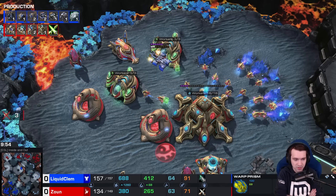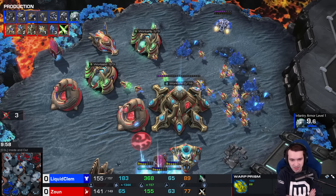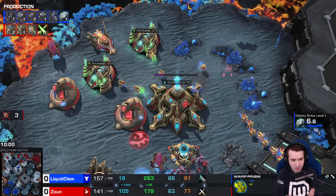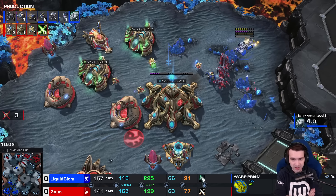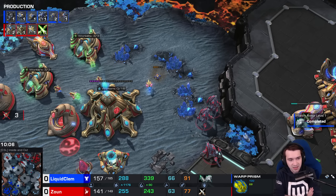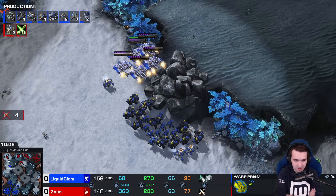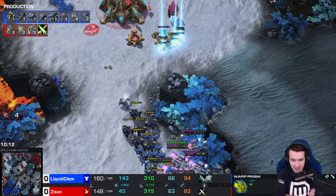Three Probes down, but this time it's for the army. Throughout the game, Clem has been using these Widow Mine drops in order to draw attention and the army out of position. And so far, that's resulted in a roughly 20-supply lead and an upgrade lead, though the economies are somewhat even.